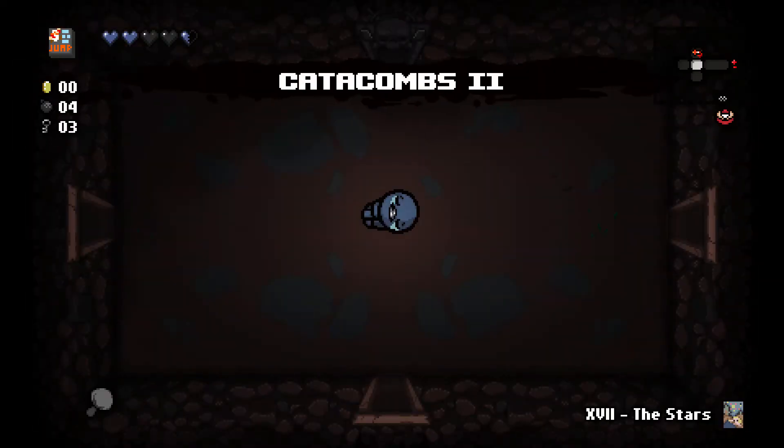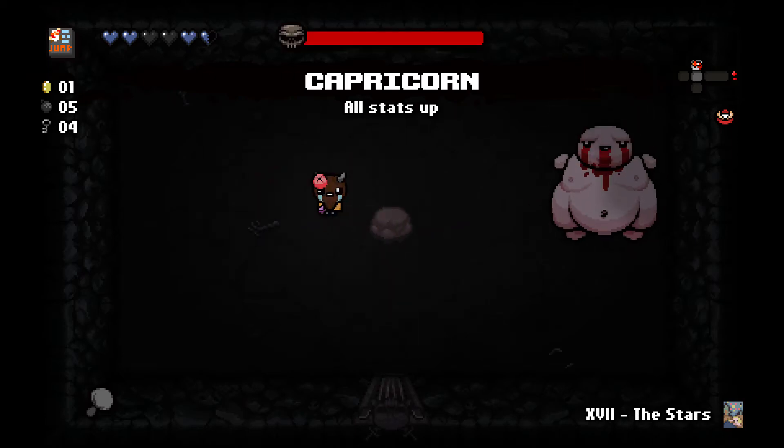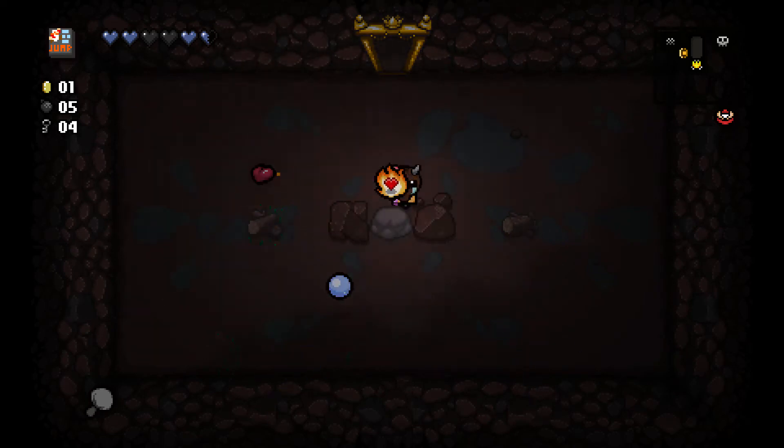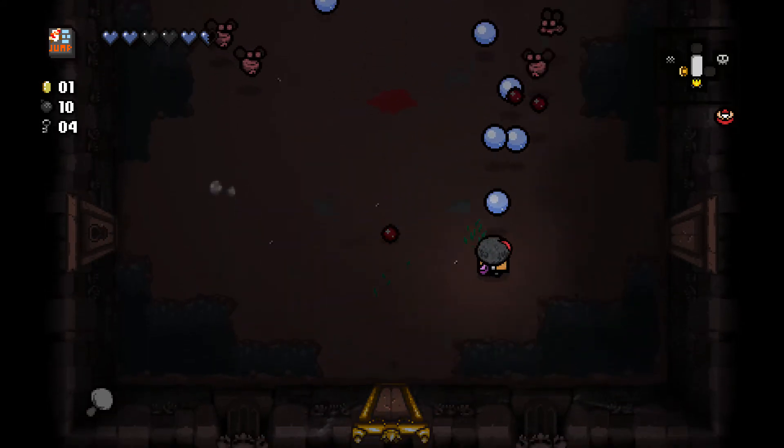I'm just gonna take the stars with me, let's get out of here. I'm not really going for the boss rush, so I probably won't even bother. Capricorn — all stats up. I like that. What's that? Is that fire bombs? Great, I'll take it. Plus five bombs is honestly the most favorable part about that.